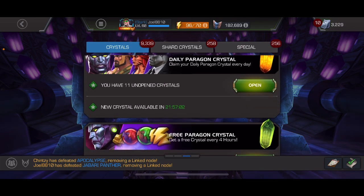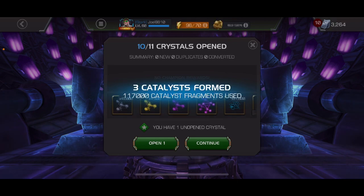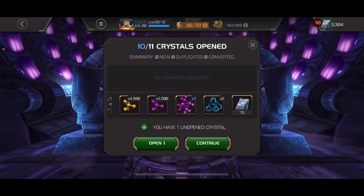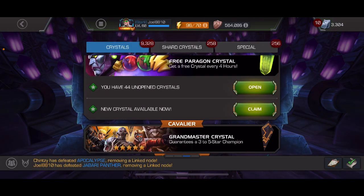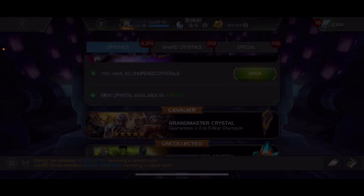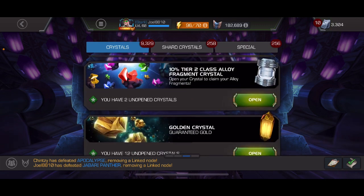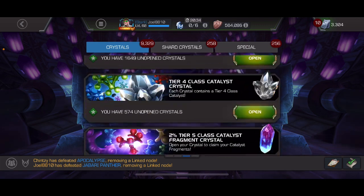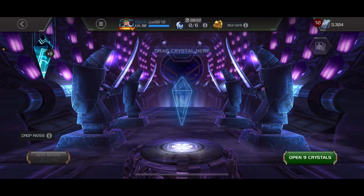Let's do the daily paragon crystals and see if we can get anything out of that. Nothing there. Let's go ahead and grant that. Now here we can do the nine cavalier intergalactic planetary crystals — these are the ones from this month's side quest.